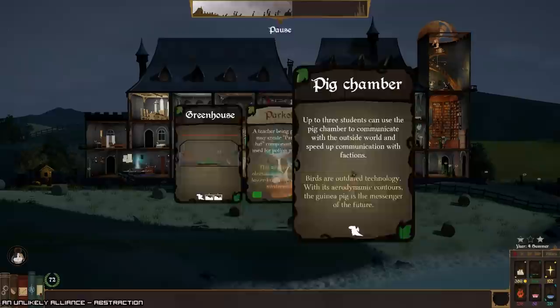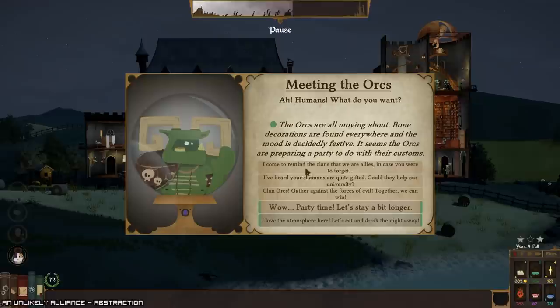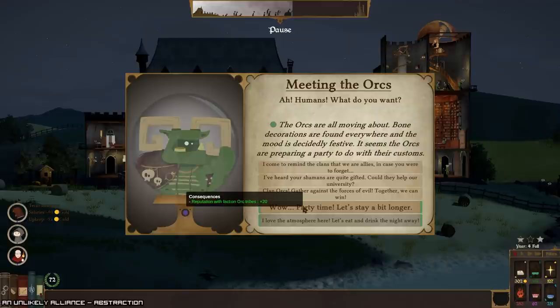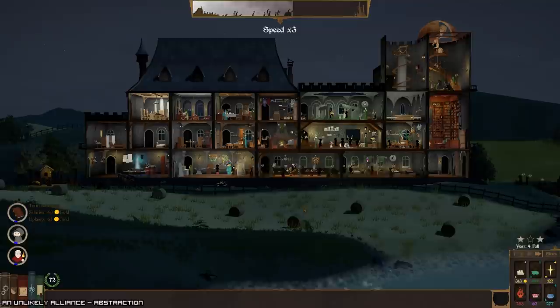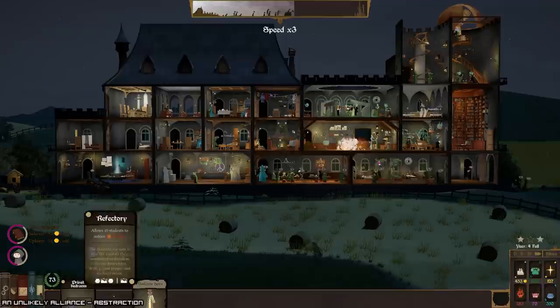Do we have the pig chamber? I don't know if I want it though — eh, I'll get it anyway. Go back to the orc camp. Party time! The orcs are all moving about, bone decorations are found everywhere and the mood is decidedly festive — seems the orcs are preparing a party to do with their customs. We're almost there — get out of here, inquisitions. Curse locations — nah nah nah, that's not what I want.